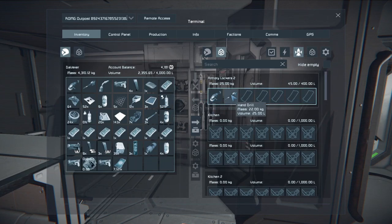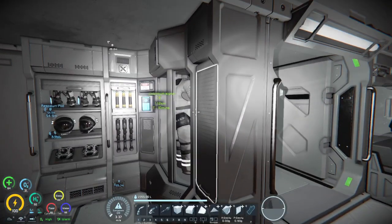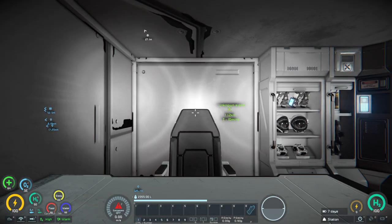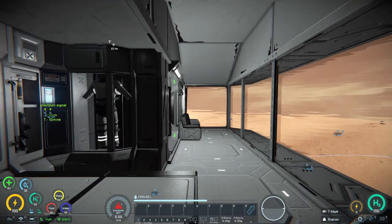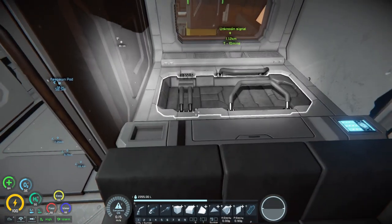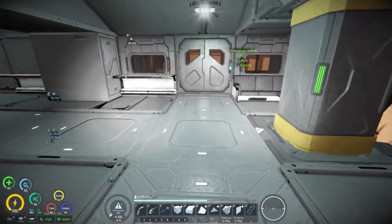Bed number three has seven thousand space credits — awesome! Someone must have left that there, but it's mine now. There are grinders and hand drills we could dismantle down the line, but I'll leave them for now. The seeds don't hold anything — it's just the bed.